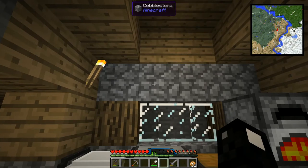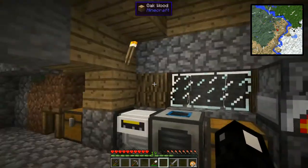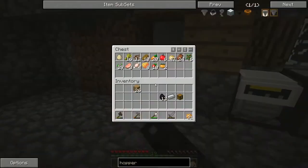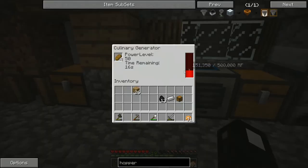We can just toss all of our ores into this chest, that'll go through the hopper, and it'll automatically get pulverized and sent out here. So we don't have to sit here and keep reloading it with ores — it's all automated.